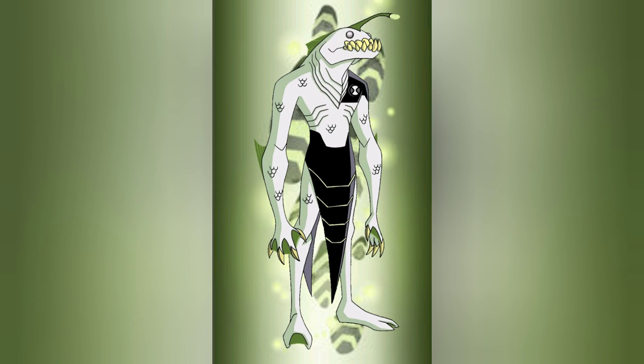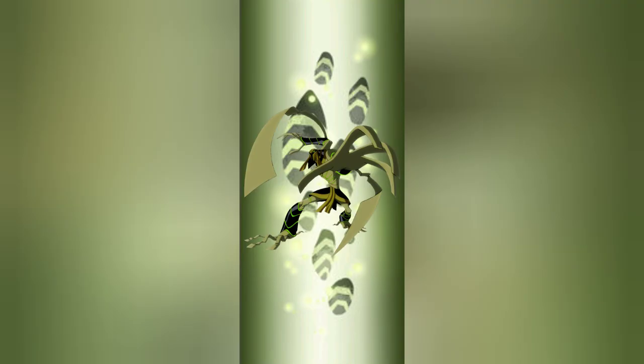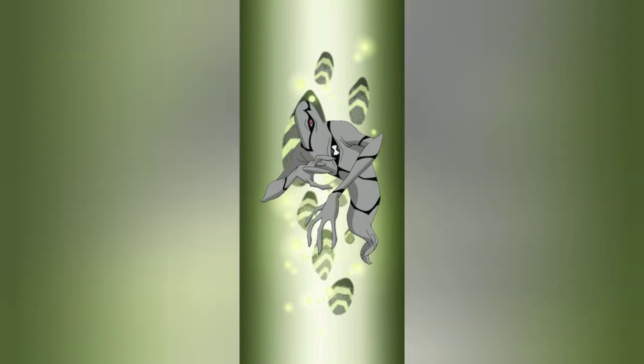This second pod has multiple black scales with green stripes and a white background. This combination is definitively Rip Jaws, but some people are speculating that this pod contains Snaro's DNA, which is understandable, or Ghost Freak's DNA, which is just wrong.